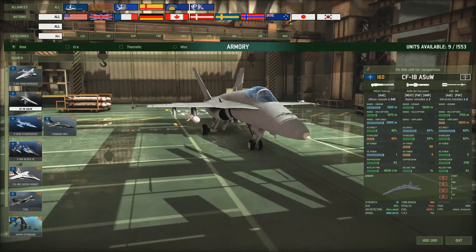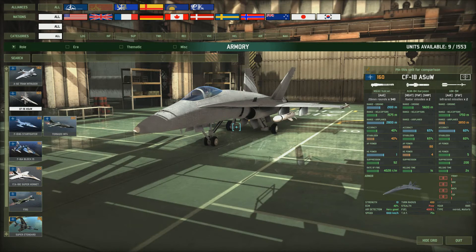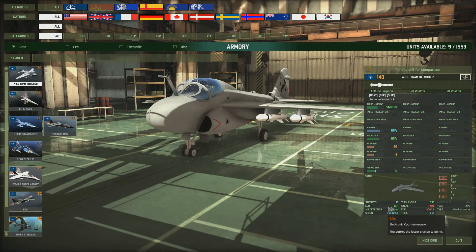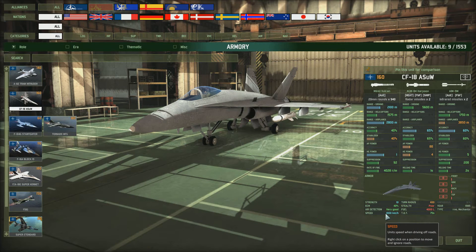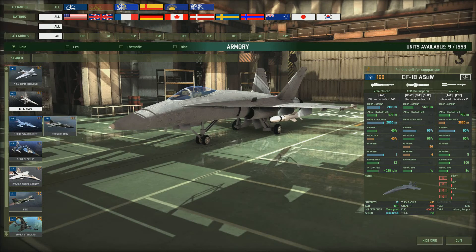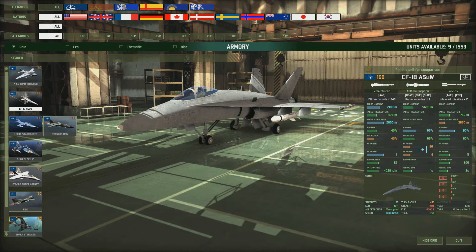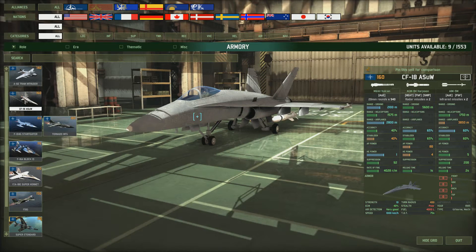Next we've got the CF-18 ASUW. I've recently been putting these in my deck alongside another plane we'll talk about shortly. It's a nice looking plane - the Intruder had 750 kilometers per hour but the CF-18 ASUW does 1000k, so it's nice and fast - gets in and out really fast and gets ready for its next flight. It's got an ECM of 40%. This one is 160 points, only got two missiles with the same range and accuracy, but it can defend itself with AIM-9M missiles with decent accuracy. It's also got a Vulcan gun and can attack helicopters over the sea. A nice all-round anti-ship warfare plane.